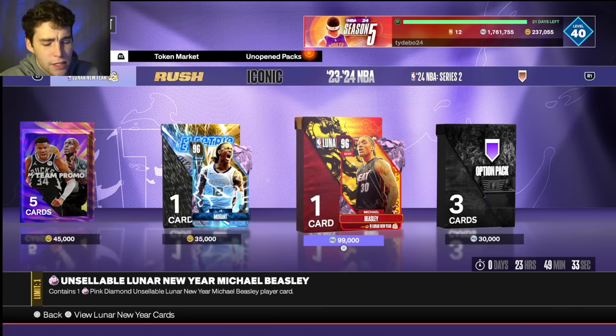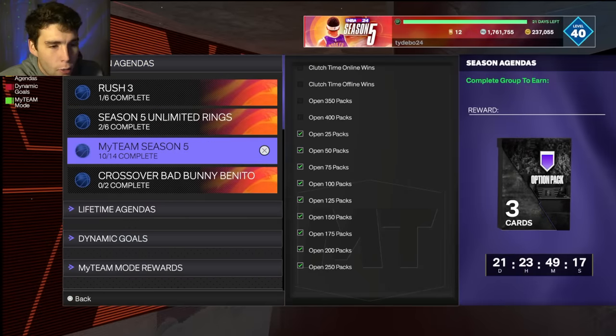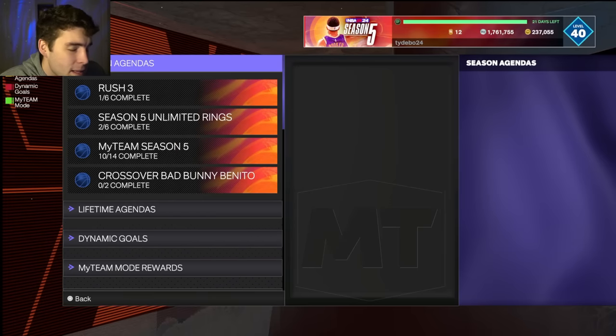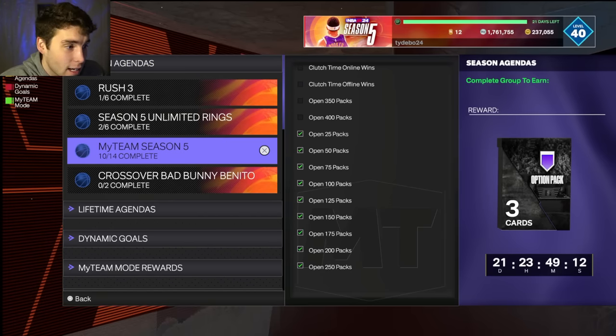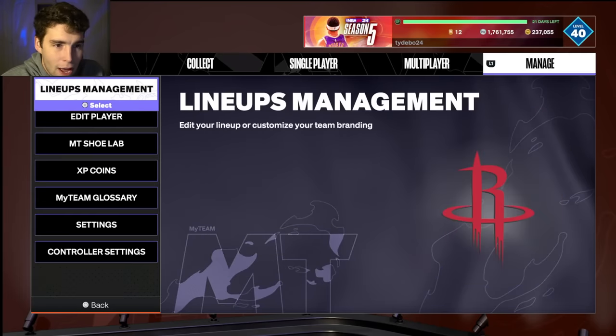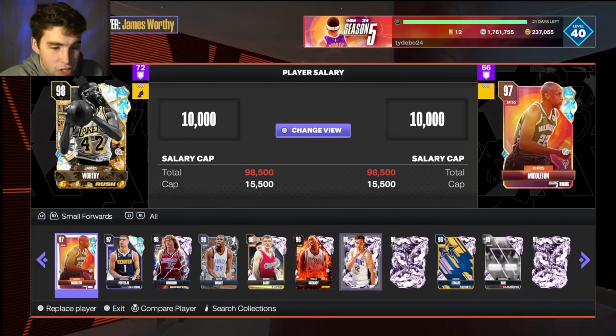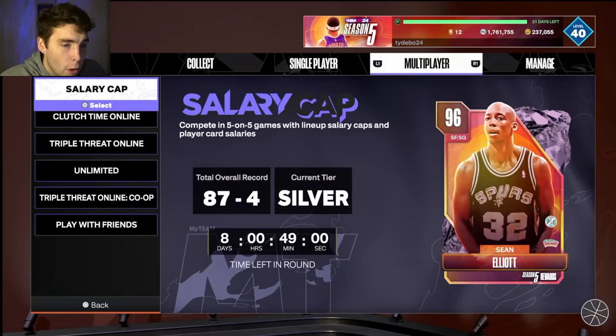A lot of people are upset that this is recycled content — he was available for VC before and now he's MT. But what you failed to understand is he was basically $10 VC-wise when he first came out, and now he's MT for basically the same price. A lot of people grind MT but don't have VC. That's the big difference. If you've got the best team in the game, Beas is not worth it. But if you've been grinding your MT and your team still isn't great, and tomorrow is just another day of gambling packs, Beas is probably worth it.